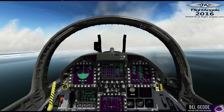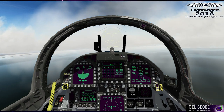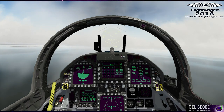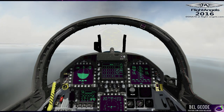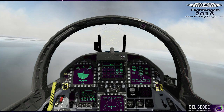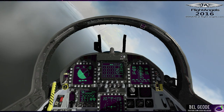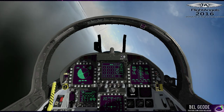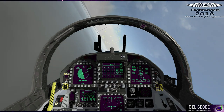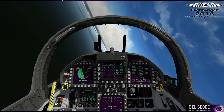In X-Plane you do have the option of spawning a carrier. You can tell it to spawn carriers near your location, and if you happen to be close to an ocean or a sea, it'll spawn a carrier as well as maybe a couple of destroyers. I'm thinking I should probably do a carrier break first before coming in to land — we'll see how it looks.